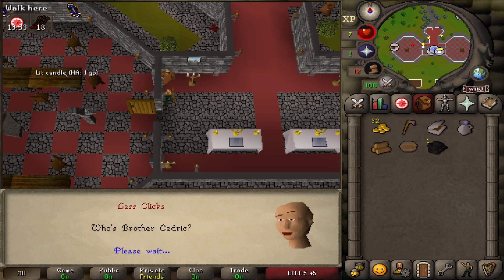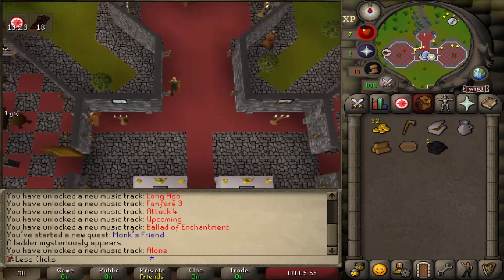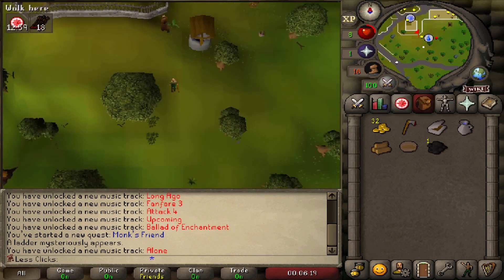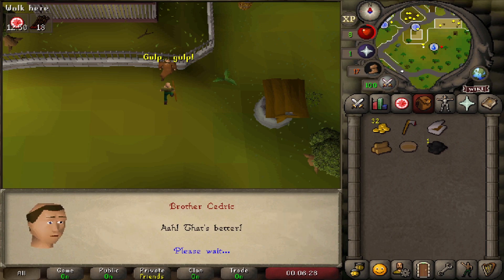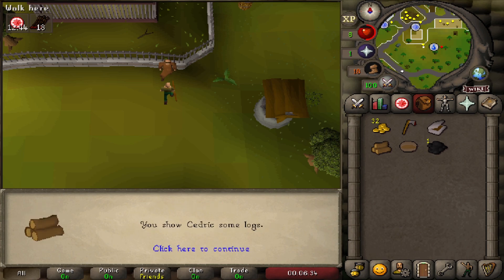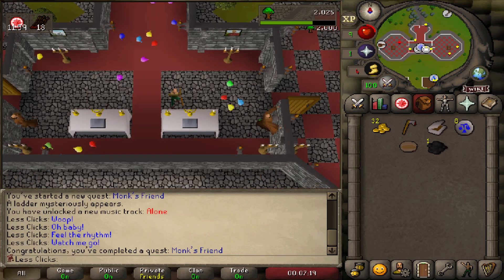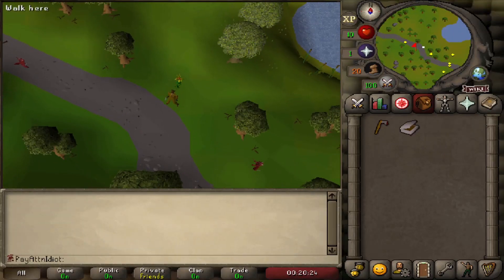Return the blanket, then find Brother Cedric — go directly north. He'll be just north of the monastery near the zoo wall. Talk to him: give him the jug of water, then give him logs to fix the cart. Run back to the monastery and tell Brother Omad you've finished. That completes Monk's Friend and gives 2,000 Woodcutting XP, landing us at level 13 Woodcutting.